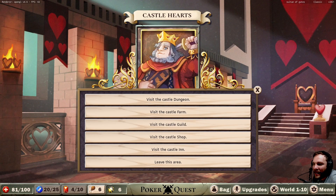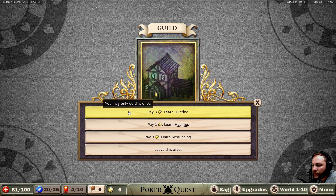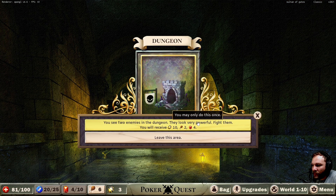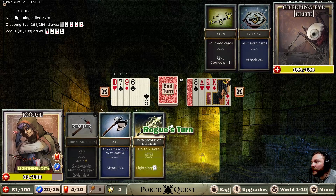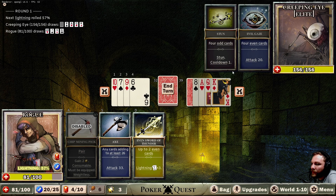Do we try and take on a boss? I like these odds. Two enemies — demons, they look very powerful. Fight them and you'll receive ten coins, two food, and four gems. We've got a decent number of energy — we're going in. Creeping eye elite! Four odd cards — stun once. That's an even card. Four even cards — we've got a good spread, that's good. Up to two even cards.